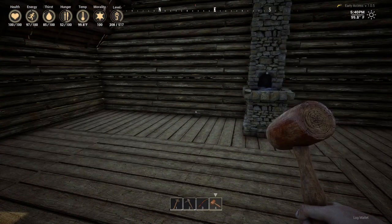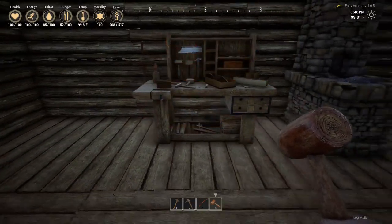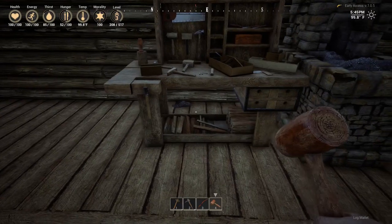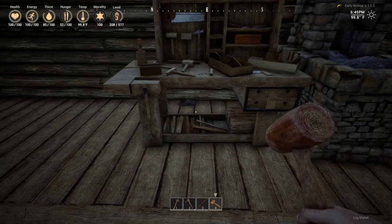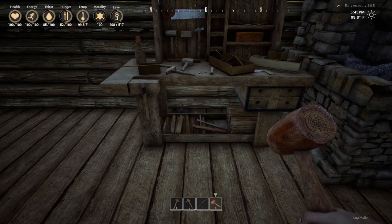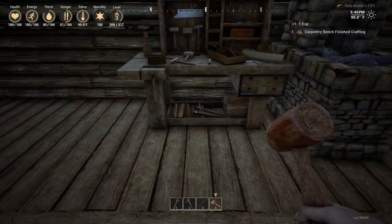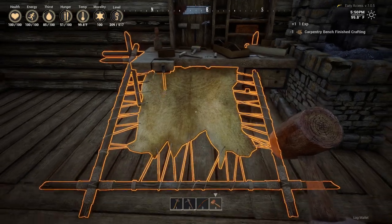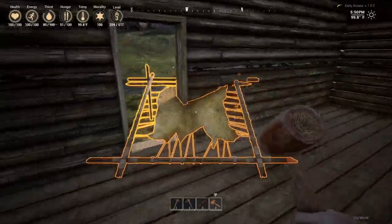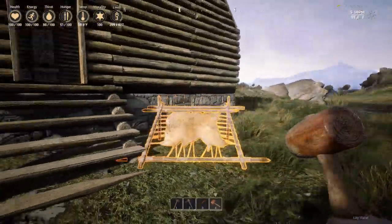Alright, so we got that. Here's our little workbench. We can put it probably right next to the forge — that'd probably be alright with me. And then this tannery — it wouldn't let me place it inside last time either. There's this odd perimeter around the buildings that doesn't much build in for some reason, I don't know why.